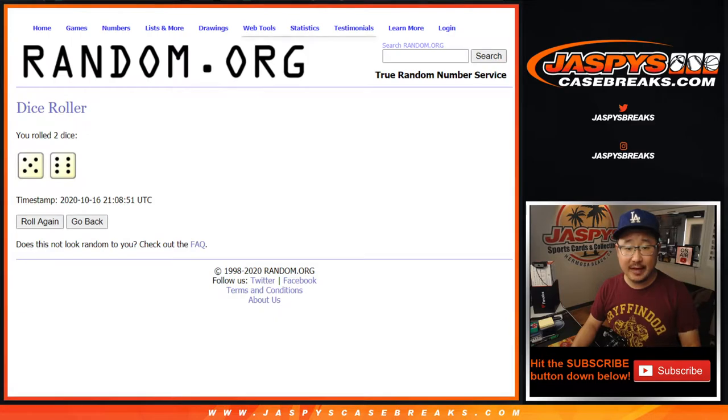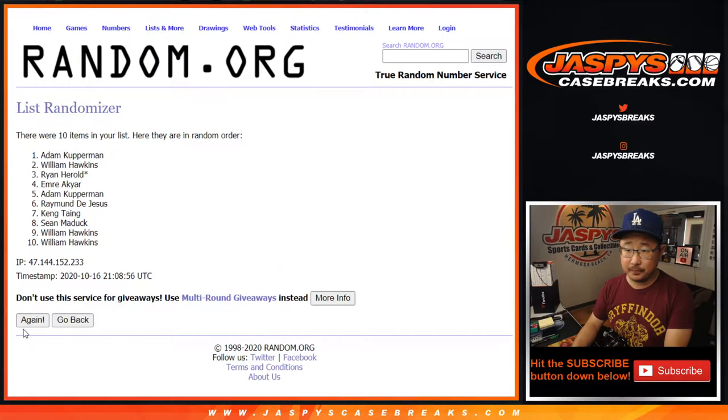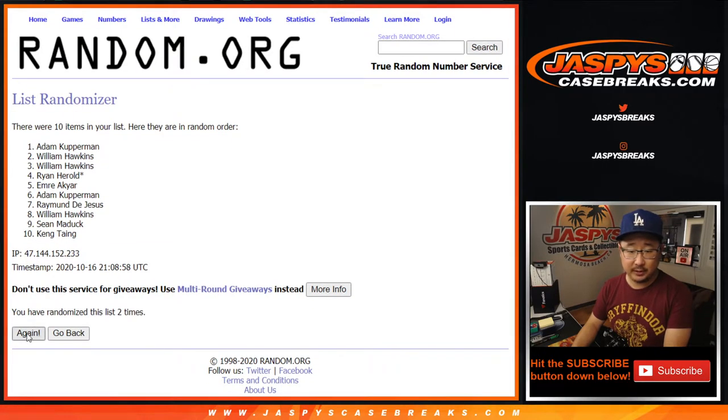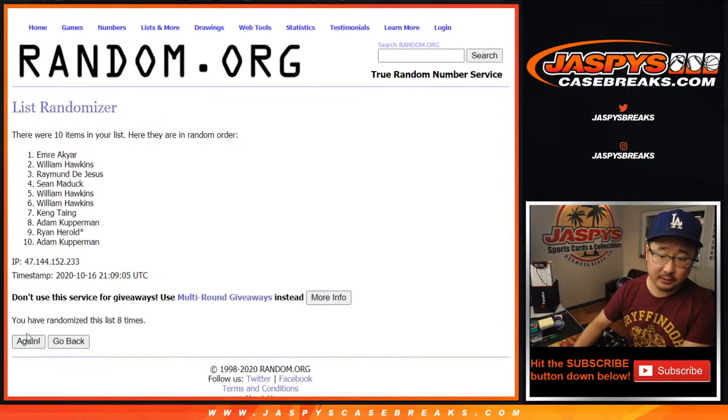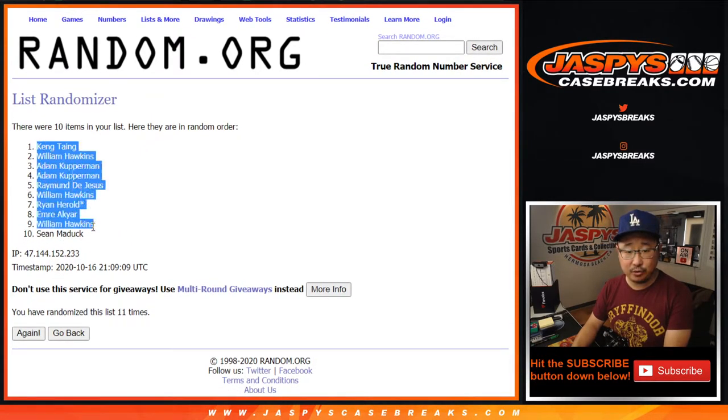Let's randomize it — 5 and a 6, 11 times for each list. Counting through 1 through 8 and the 11th and final time. After 11, we've got Kang down to Sean Maddox.